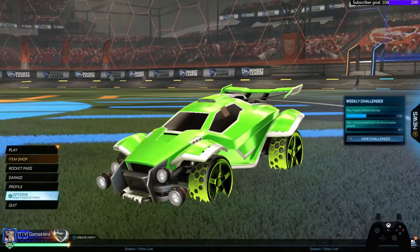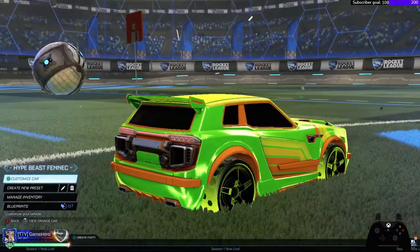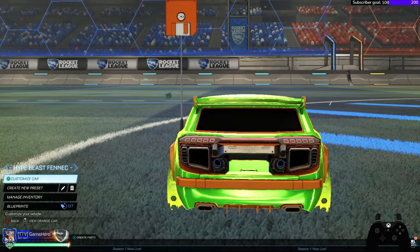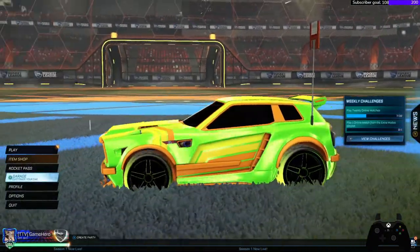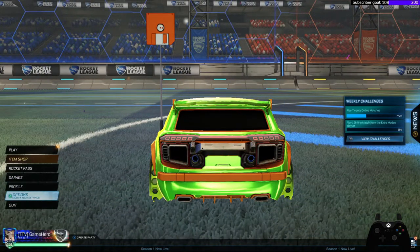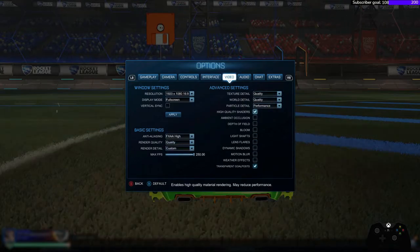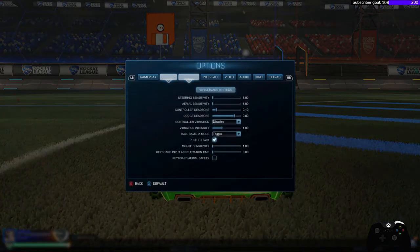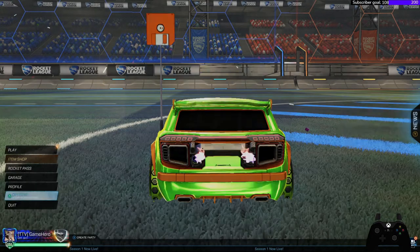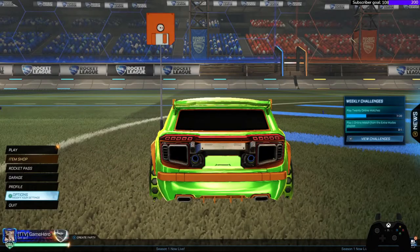I'll show you the next settings. You may notice the background has changed — I'm going to show you something pretty cool. This is the Fennec — look at the taillights. I'm going to go back and then turn on High Quality Shaders. You see that? So the taillights are not detailed without it, but turn on High Quality Shaders and they look much better.